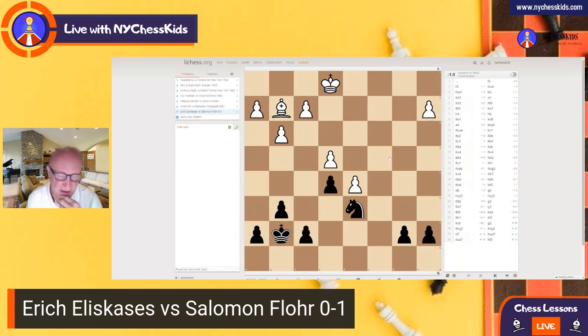Now let's see how black played this and how he won. First move: f5 — a very nice one. Then f3, pawn takes, pawn takes. So now it's clear that the pawn on e4 is really weak.